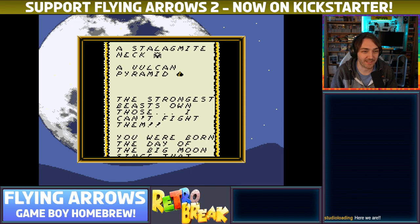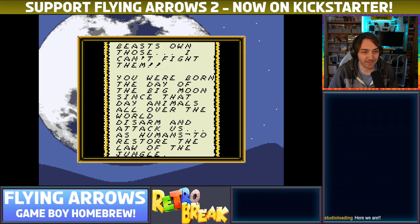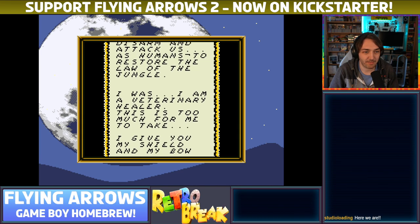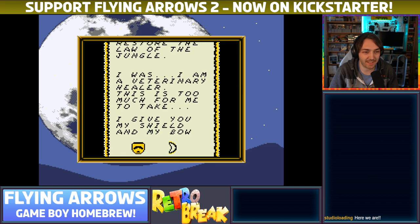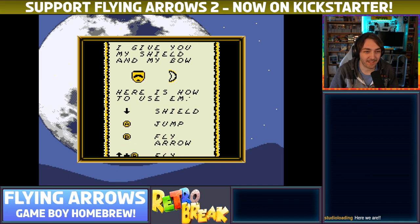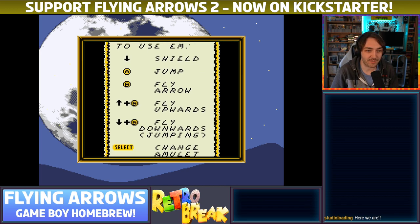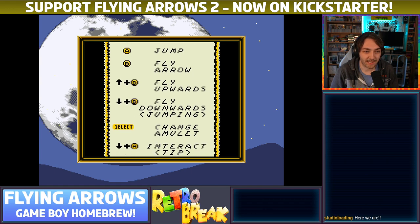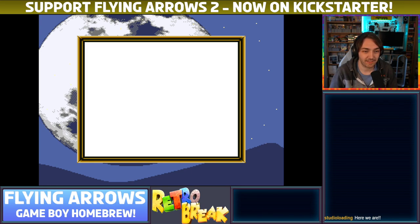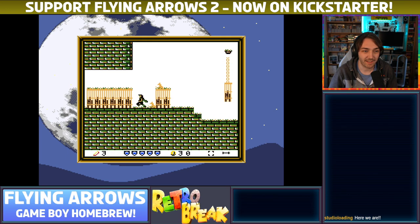You can press down to make this go a bit faster. The strongest beasts own those. I can't fight them. You were born the day of the big moon. Since that day animals all over the world disarm and attack us as humans to restore the lore of the jungle. I am a veterinary healer — this is too much for me to take. I give you my shield and my bow. Here is how to use them: down shield, A jump, B fly arrow — I guess that means fire arrow — up and B fly upwards, fly downwards jumping, fire down, select change amulet, down and A interact, get a tip. See you at the castle. With all my love, Mum. Okay, a very strange message from my mum right there, and I guess we have to go through all these levels and pick up all those different amulets.